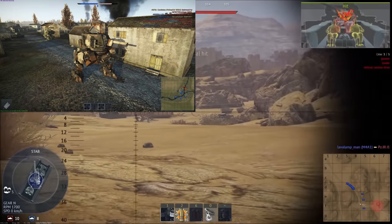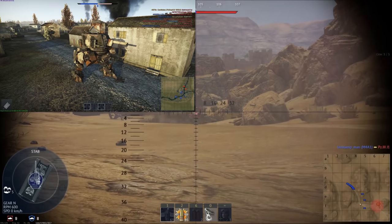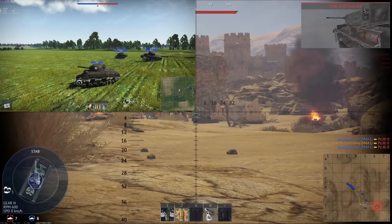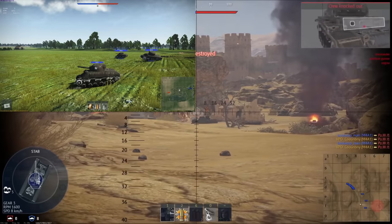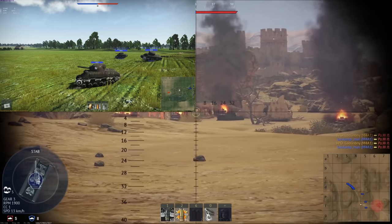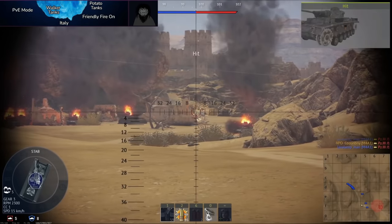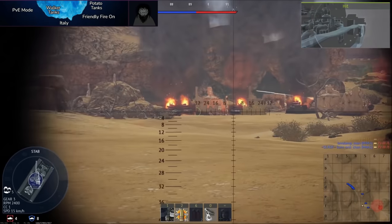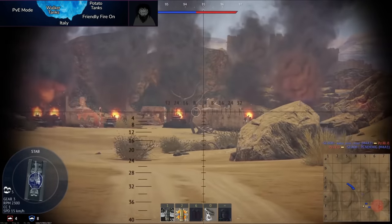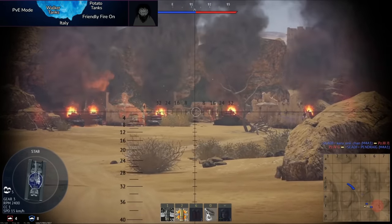Next: walker and potato tanks — two things from the same April Fools event. You could pilot walkers and battle other walkers and tanks, or play as potato tanks — large inflatable M4 Shermans powered by people on bicycles, where you fired carrots or potatoes at other vehicles. A very creative and memorable April Fools event from about six or seven years ago.